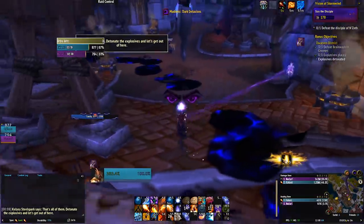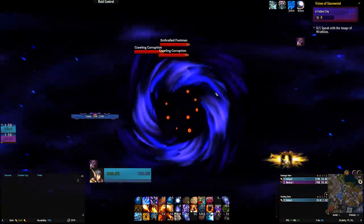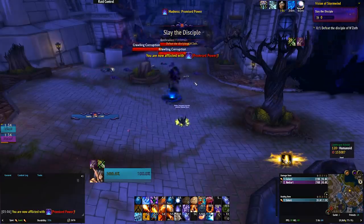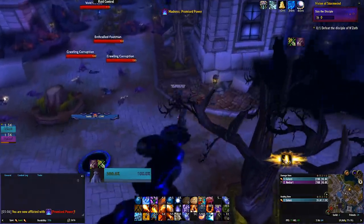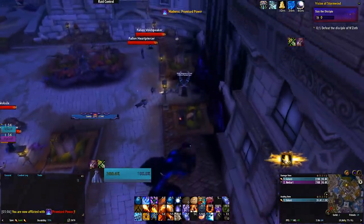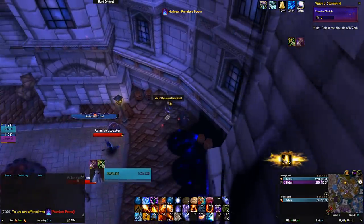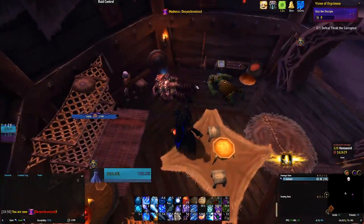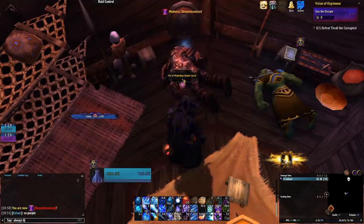They change every time you enter a vision, so you have to figure it out every time for yourself. That may have led you to think the potions just aren't worth it because there's always a chance you'll pick up the bad one. Well, a few players figured out there's a foolproof way to finding the bad sanity potion incredibly early on in your visions. There's a dead NPC in the Stormwind vision and in the Orgrimmar vision that have a little note next to them. That note talks about the potions and says they haven't finished their research, which is a shame really, but they can only give us one important piece of info.